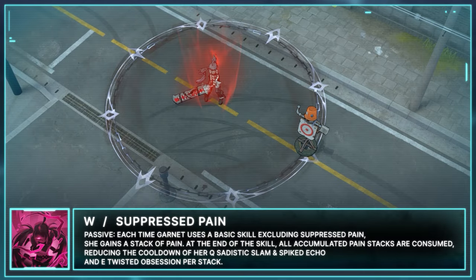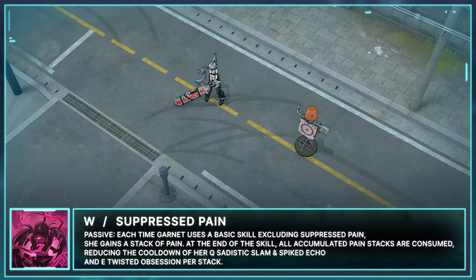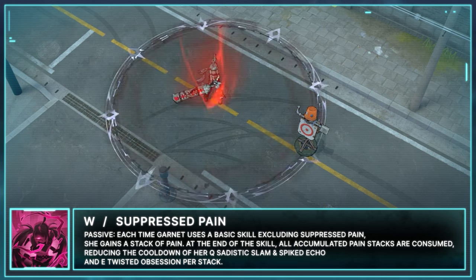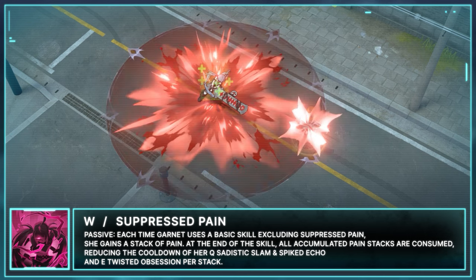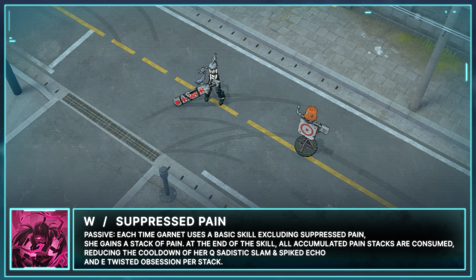W: Suppressed Pain. Passive: Each time Garnet uses a basic skill, excluding Suppressed Pain, she gains a stack of pain. At the end of the skill, all accumulated pain stacks are consumed, reducing the cooldown of her Q, Sadistic Slam and Spiked Echo, and her E, Twisted Obsession, per stack.